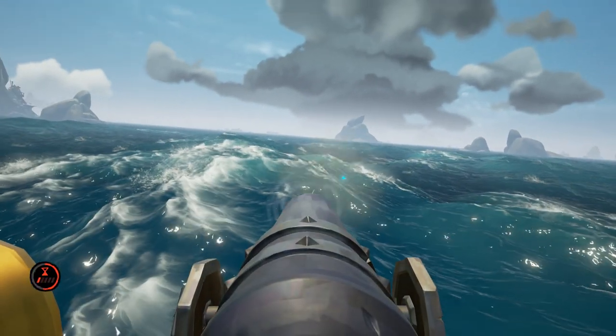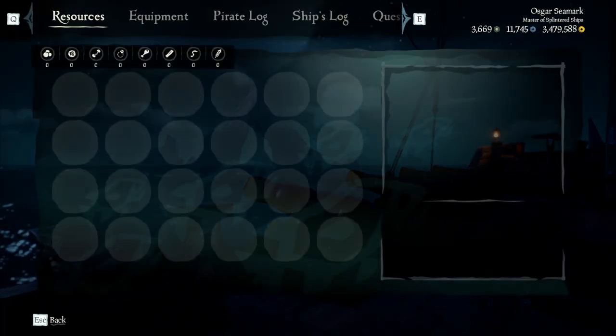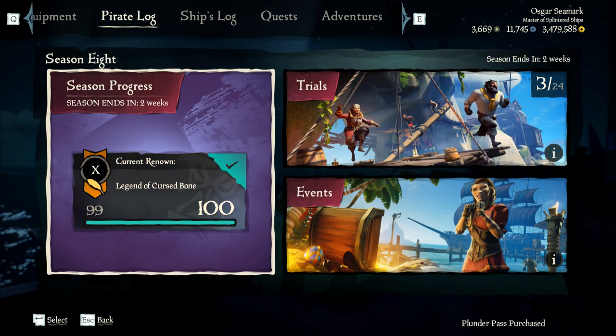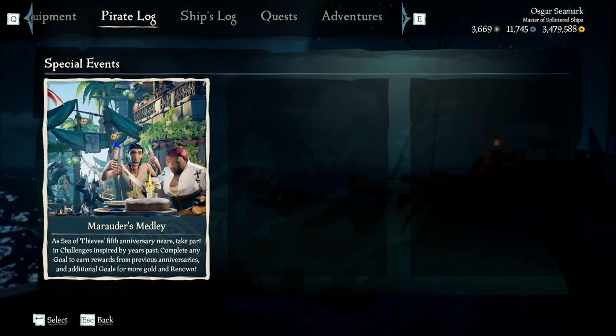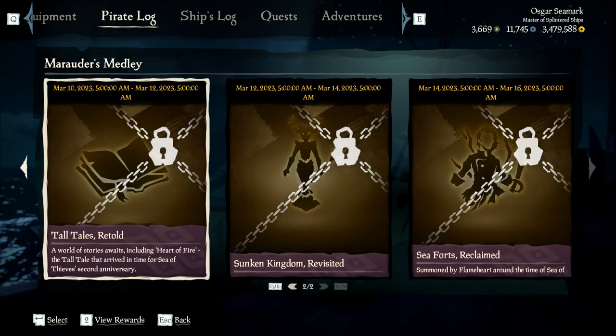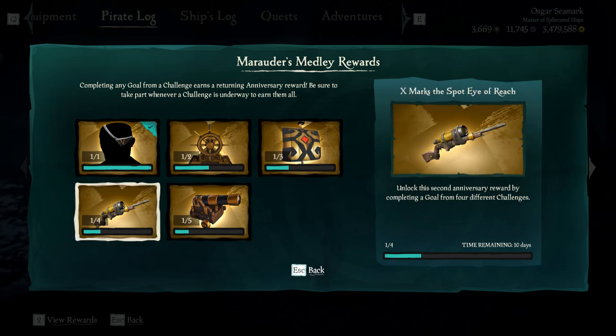Now to track these, you can go to the link in the description or go into your menu: Pirate Log, Season 8, Events, Special Events, and then Marauder's Medley. From this menu you can look at all of the challenges, all the rewards, all the stuff — it's all in here. Now let's talk about the big rewards.